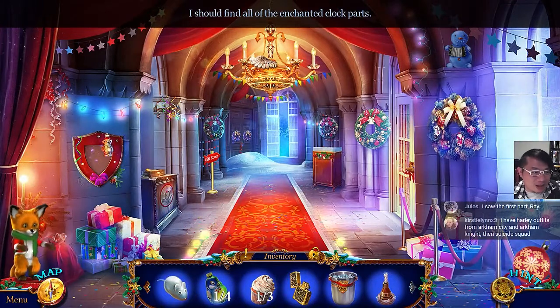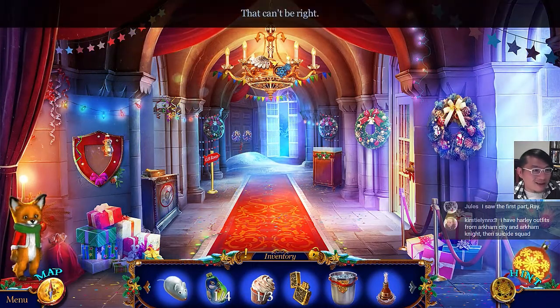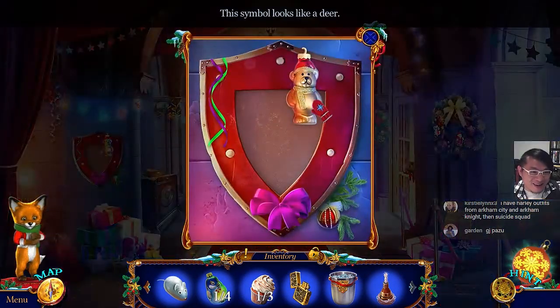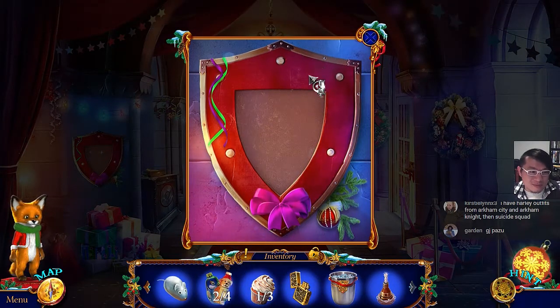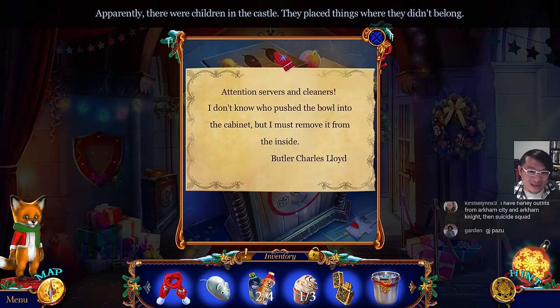I should find all of the enchanted clock parts. I can't reach that — maybe my little friend can help. Little foxy, you can help me. The game wants you to help me. But you're not gonna do it, huh. The symbol looks like a deer. Missing shield. Apparently there were children in the castle — they placed things where they didn't belong. Attention servers and cleaners: I don't know who pushed the bow into the cabinet, but I must remove it from the inside. Butler Charles Lloyd.